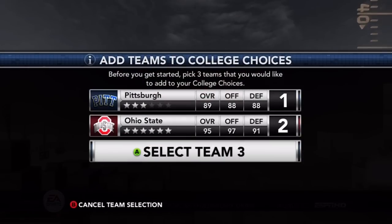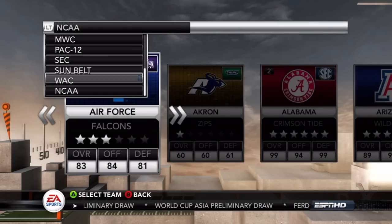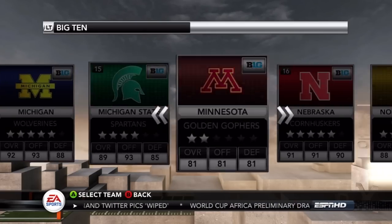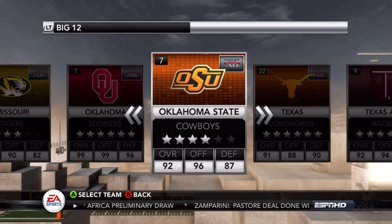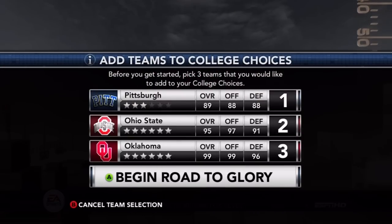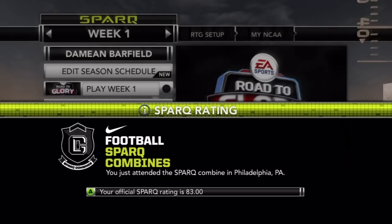One complaint: the game kept lagging and I was doing this offline, not on EA servers. I don't know why it was lagging when I was picking teams and creating my player. As you can see, I chose Oklahoma as my third team for Road to Glory. This video is wrapping up — this has been DamianV2 and I'm out. Stay tuned for more.